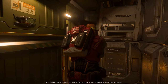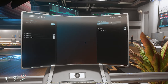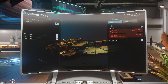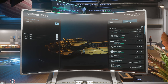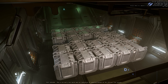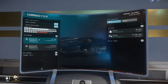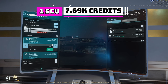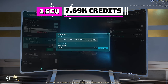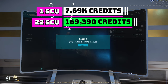Now it's time to sell. Head over to your nearest TDD at Area 18, New Babbage, Loreville, or Orison. Open up the kiosk — but heads up: in the current state of the PTU, having more than a couple of loose boxes not on the cargo grid causes your inventory not to be detected. This will hopefully be fixed by the time you're seeing this. We threw all the boxes on a Valkyrie, which solved the cargo detection problem, but another issue prevented us from actually selling. We can still see the values though: 7,699 credits per SCU. By using the cargo grid as a foundation, we stuffed 22 SCU boxes into our 12 SCU ship, for a grand total of 169,390 credits. Not bad at all.